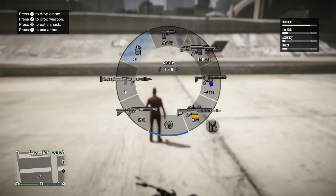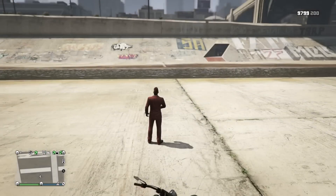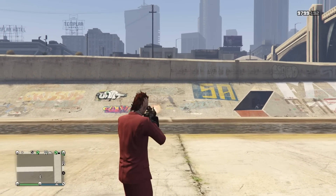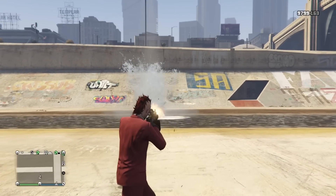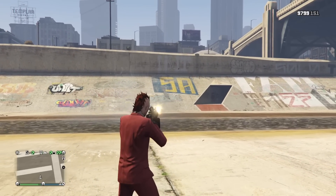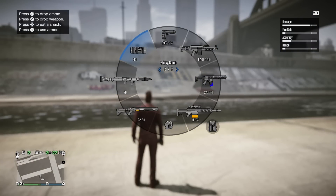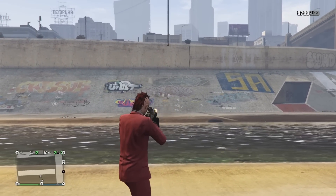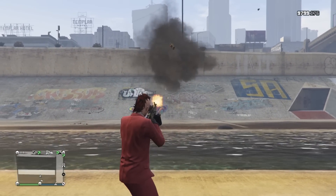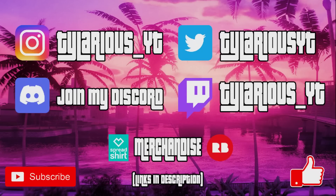One thing I get a lot of questions about — people will see me playing the game and I'm shooting and throwing throwables at the same time. They're like, Ty, how do you do that? It's real simple. As you are aiming down sight and shooting, whatever throwable that you have selected in your weapon wheel, you just tap the left arrow key and it will toss out a throwable. You can see me throwing grenades with a stick — you toss one and then hit the left arrow key again and you will explode that sticky. Those definitely come in handy. It's a good tactic to use.